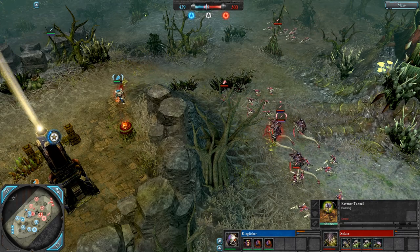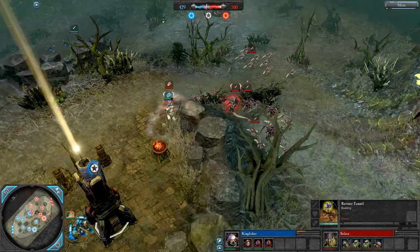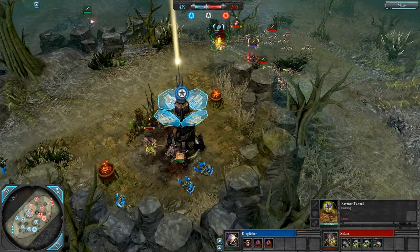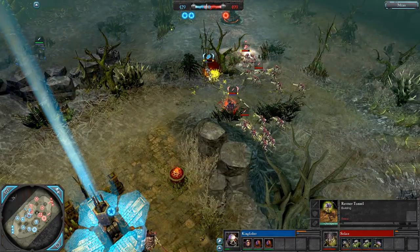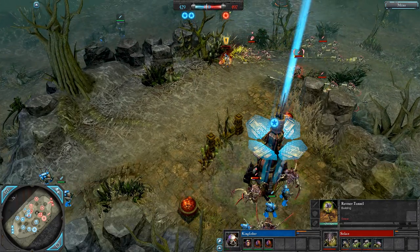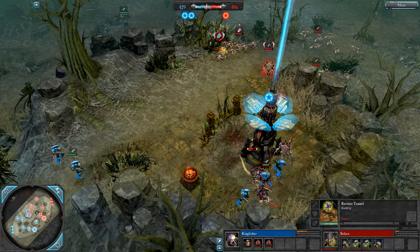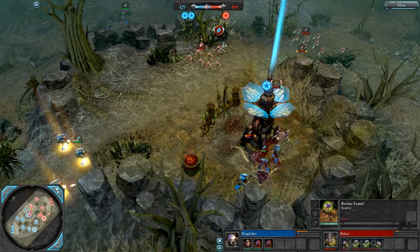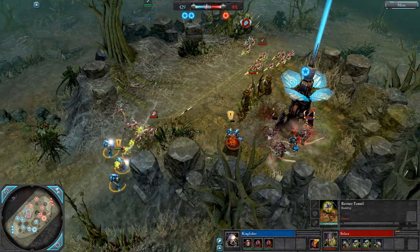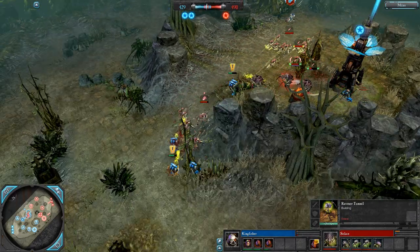Sanguine chainsword is going to be really nice against the raveners, but he needs his ASM. Solace is going to need to get some warriors to help control any potential ASM. Right now the apo is just moving in alone and there's nothing to disrupt all the melee so he's getting wrecked. Hormogaunts initiate and wipe him out; raveners burrowed on their own so they're now taking quite a lot of damage.